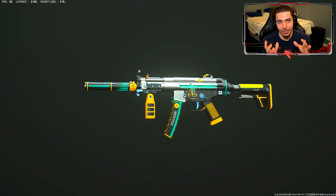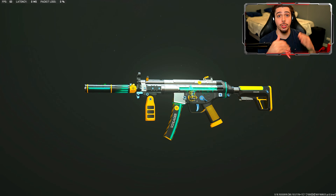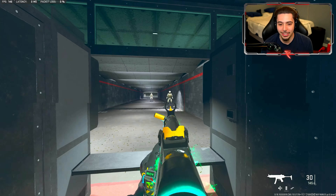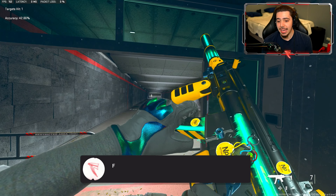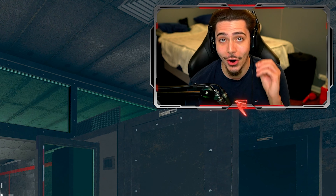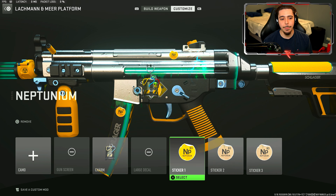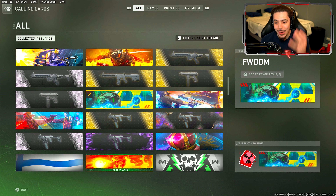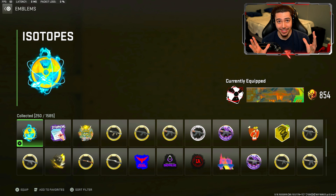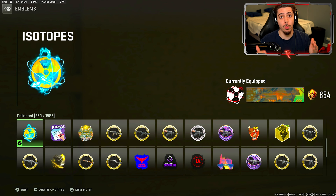This super awesome blueprint you see on screen is what you unlock - plus more - when you drop a Warzone nuke on Vondel, which was just added in the Season 5 update. At the firing range you can see this blueprint not only has super sick tracers, but the weapon itself is also reactive to an extent. This is the coolest blueprint ever, and you get it for doing one of the hardest things in Warzone. You also get a weapon charm, a Neptunium sticker, an animated calling card counting down from three to a nuke explosion, and an Isotopes emblem - some of the coolest cosmetics in all of Modern Warfare 2 slash Warzone.